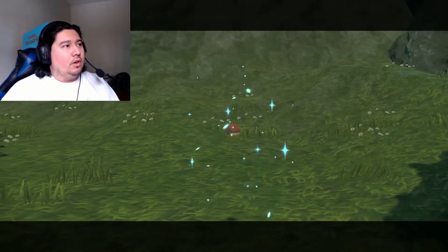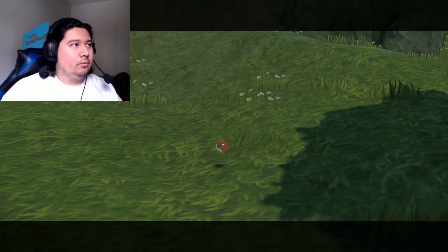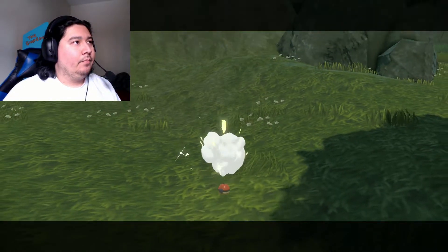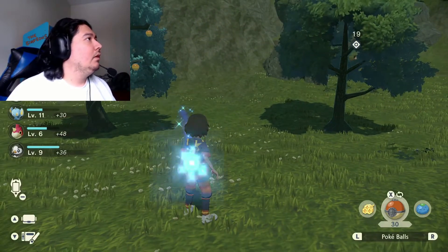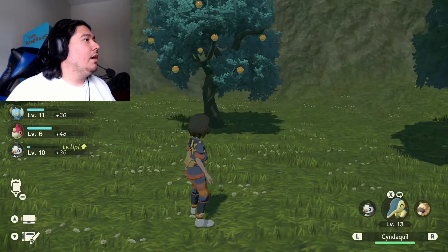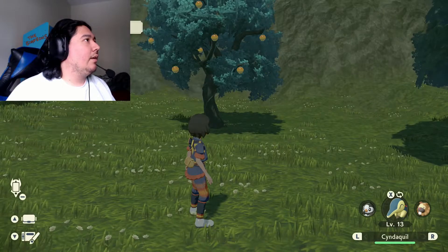You can just hit the X button, equip your Poké Ball, and hit ZR, and that'll throw the Poké Ball. We caught it. Level up — times you've seen Quick Attack, three more times is what we need.